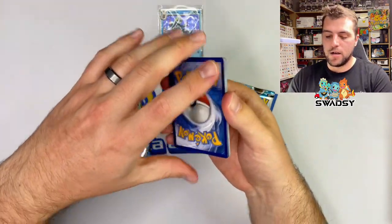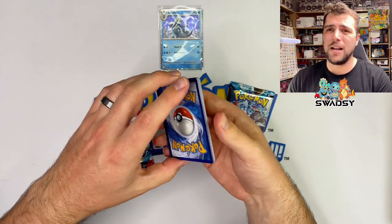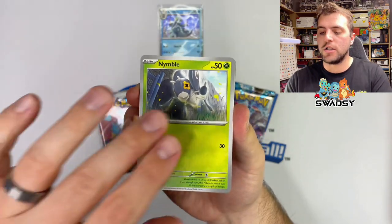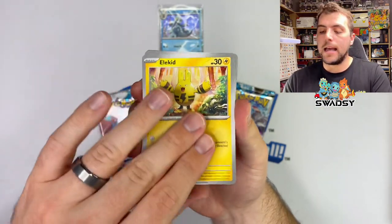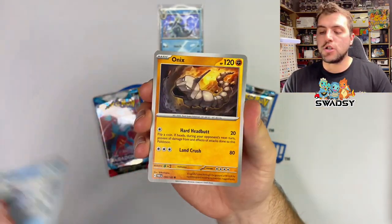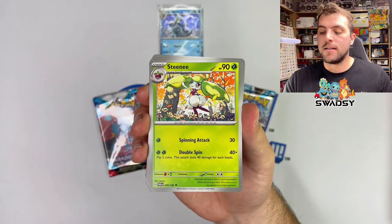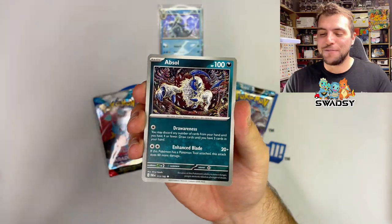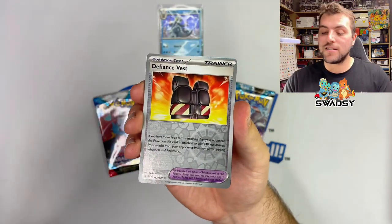Let's go — what did we just open? Iron Valiant pack: psychic energy, electric energy, Nymble, Eelektrik, Vanillish, Onix, Steamee, Counter Catcher, Absol, Defiance Vest, reverse holo.